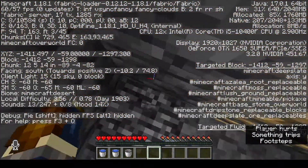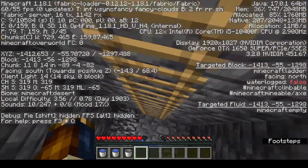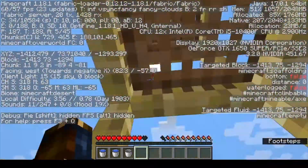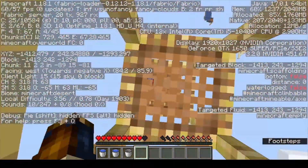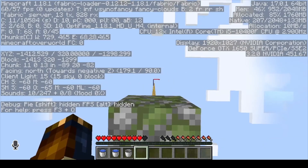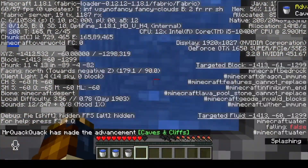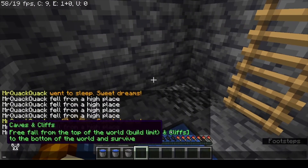Okay let's give it a go. The game lets me go up, of course. Now we're back here up at the top. So now if I just line myself up perfectly, press shift and do this, it should make it where I land perfectly in the water down at the bottom. And yes — we got the advancement! We have the Caves and Cliffs advancement: freefall from the top of the world, the build limit, to the bottom of the world and survive. Which is awesome.